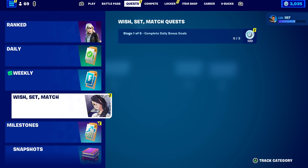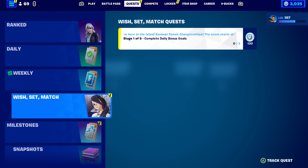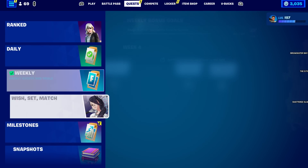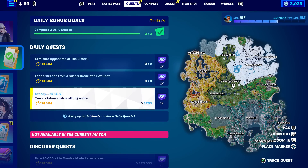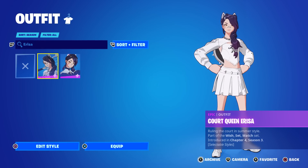Now the first thing to notice is you should have the quest right here. They're just daily quests, so if you want to see what you got, come to the daily tab. I have to eliminate opponents at the Citadel — it feels like they made the daily quests a bit more difficult.